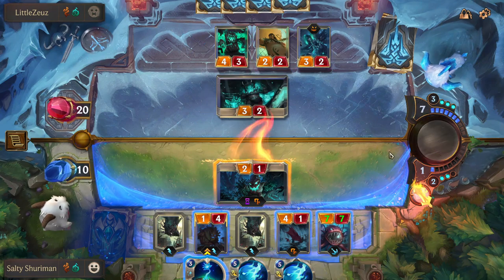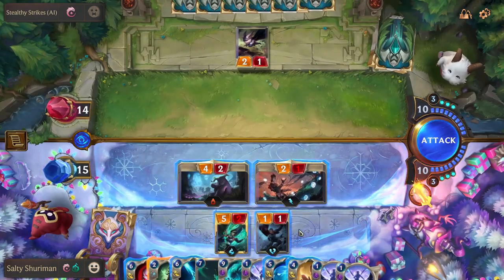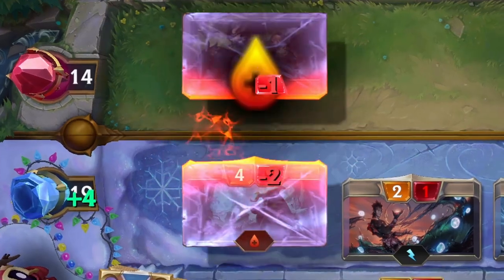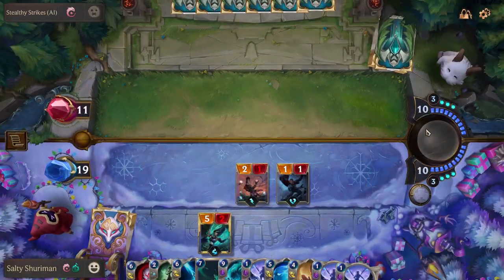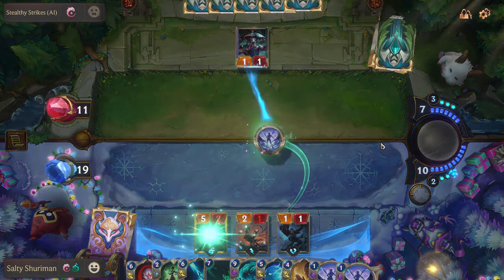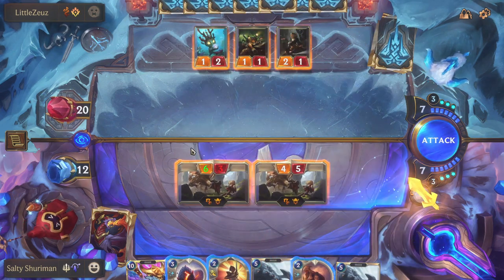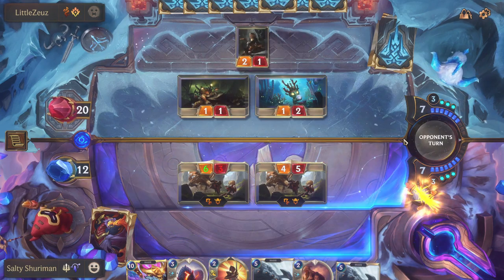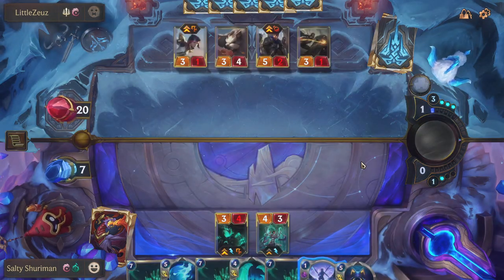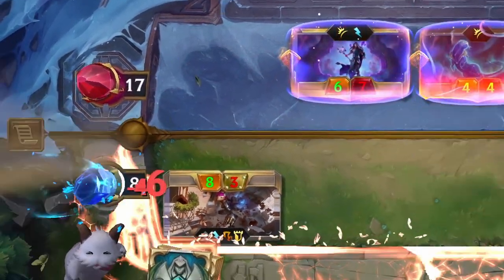The biggest list is unit keywords, which exist on units or can be applied via buffs. Lifesteal heals your nexus by the amount of damage dealt; Drain is the spell equivalent. Note that barriers prevent damage, so lifesteal on a barrier does zero damage and heals nothing. Challenger lets you decide which unit blocks your attacking unit. Vulnerable is the opposite — if a unit is vulnerable you can decide where it blocks. Regeneration restores a unit's health to full at the end of each round. Tough reduces all incoming damage by one, which is very strong combined with health buffs. Support triggers a special effect on the unit to the right of the attacking unit.